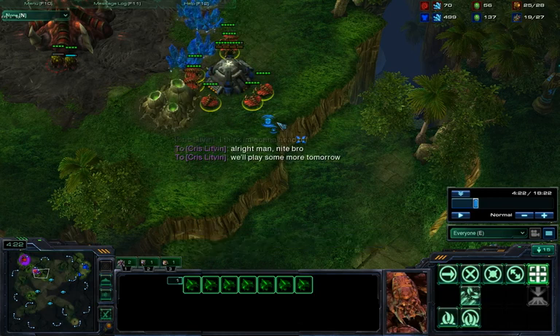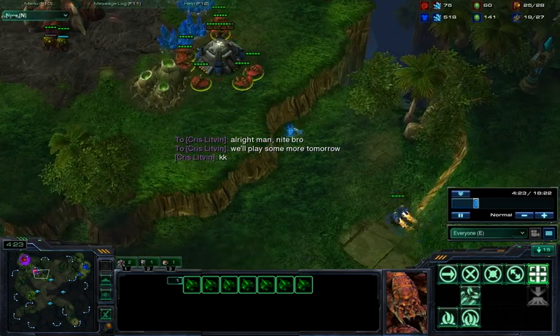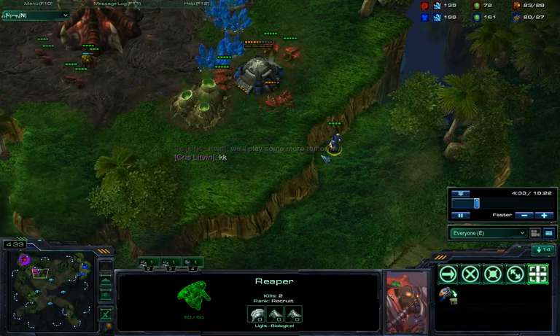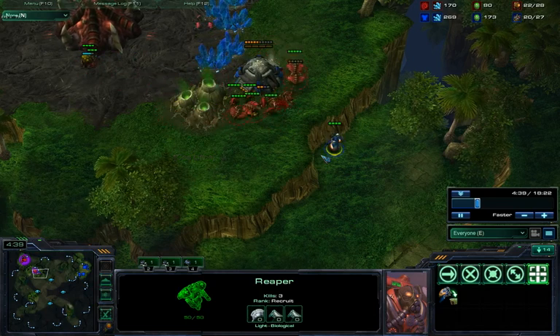So as you can see he tries to take out my bunker with his drones. The Reaper comes in — I just move it towards the edge of the cliff and click hold position. His drones — he's losing two drones, three drones. Now the Reaper starts to focus fire on the lings by itself.